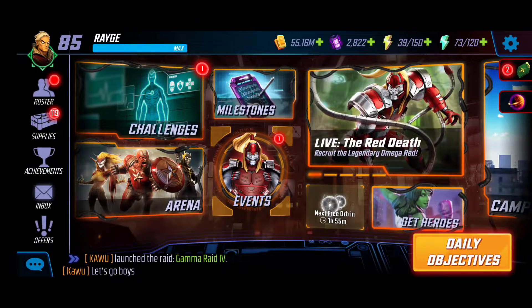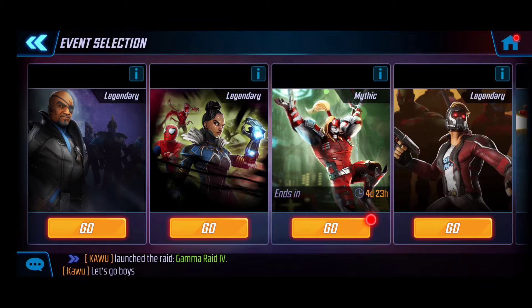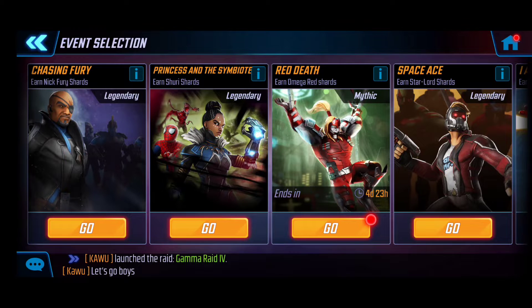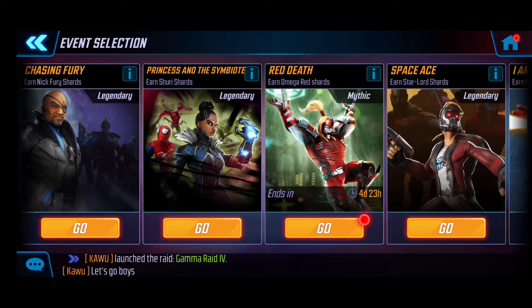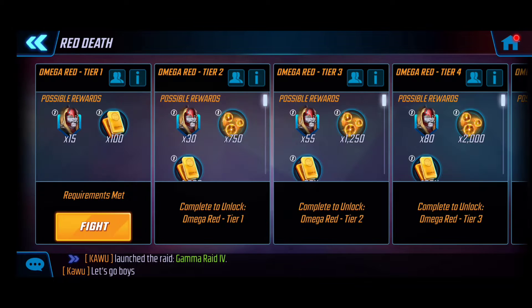What's going on, you guys? My name is Rage and we are back today with an exciting video. In today's video we're going to be showcasing the unlock of Omega Red in the Red Death event, being the second mythic legendary character joining the Marvel Strike Force universe. We actually have all the characters ready to go and I'm going to quickly show you the upgrades.